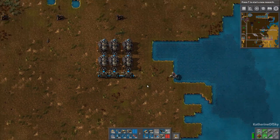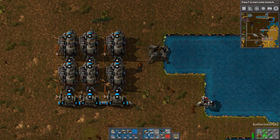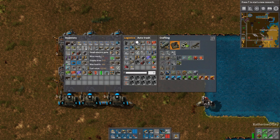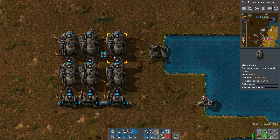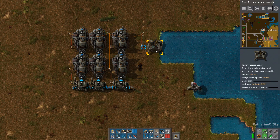These guys need to be hooked up to something that uses energy or else they'll keep flashing forever. So put down something — or your entire factory. I'm just going to put down a radar for now. They've stopped flashing yellow, but the radar is now flashing with a red lightning bolt, which means there is no electricity getting to it.